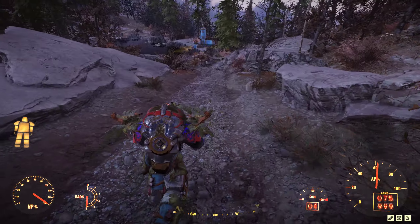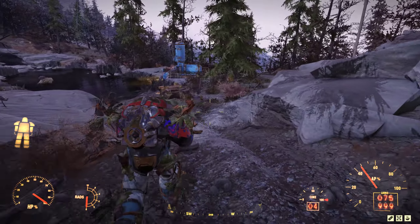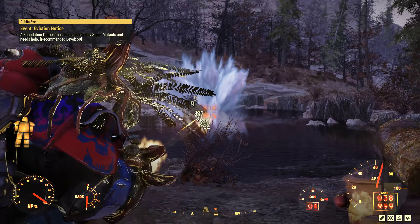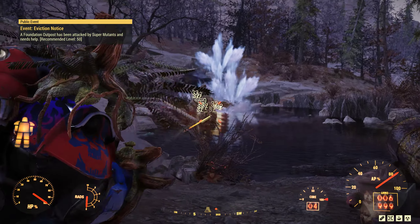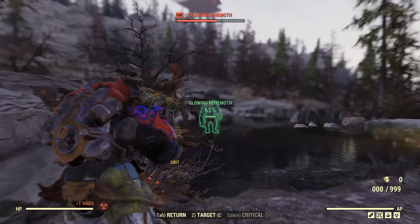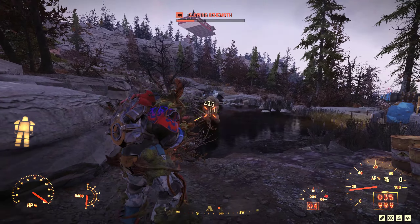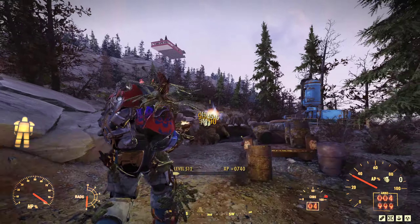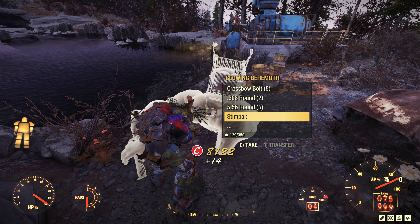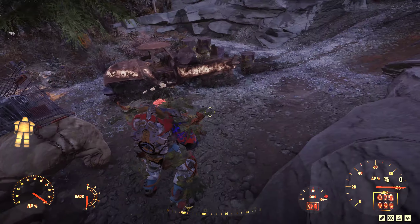Let's see what this weapon can do against a behemoth down here — hopefully no one has killed him. It's hard to control when you just spread it like that. The AP drains fast. But yeah, two magazines — a little less than two magazines — and he's dead!